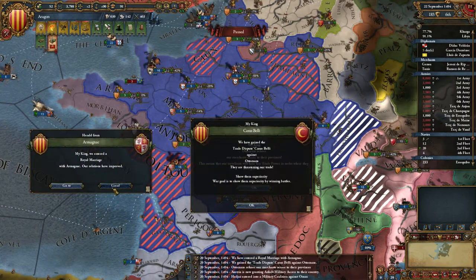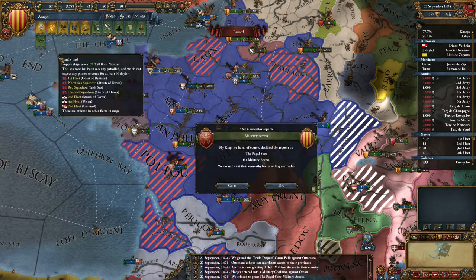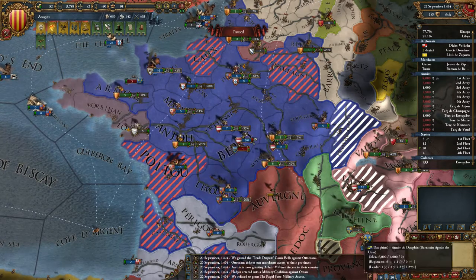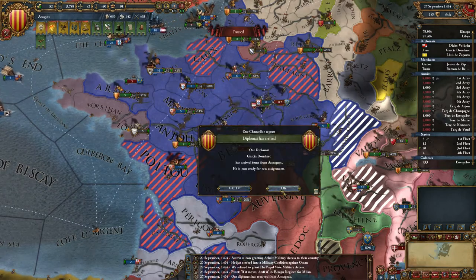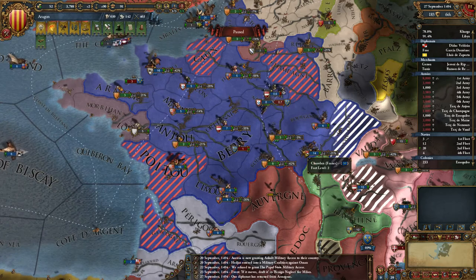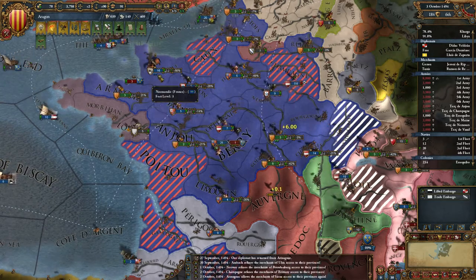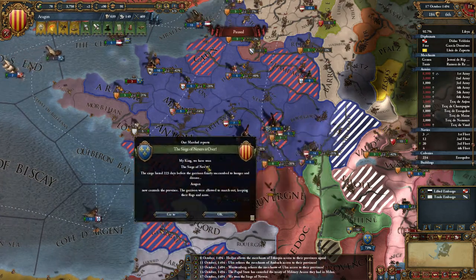We enter the royal marriage with Armagnac. The Ottomans have refused trade — don't want to do that with them. I'm not quite sure what percentage I need; about 75% might be enough. Keep that diplomat on hand. Even Tunisia's got troops over here, so they've completely wrecked all these forces.